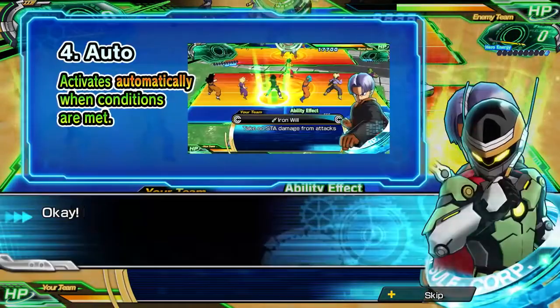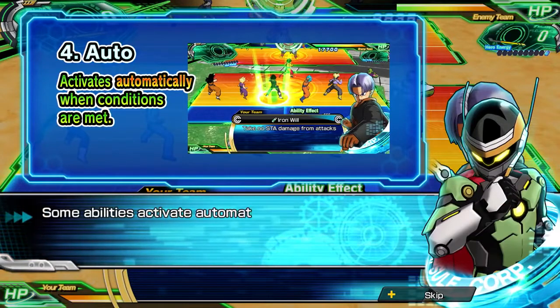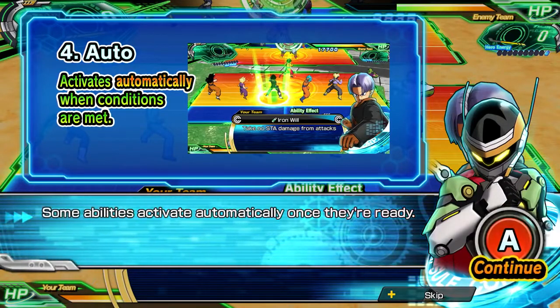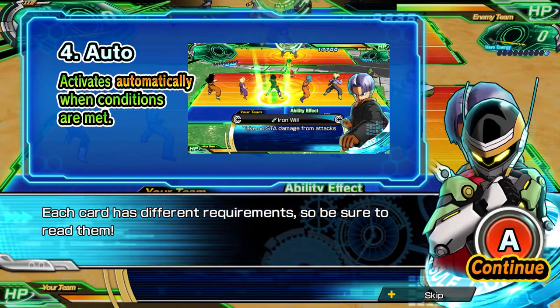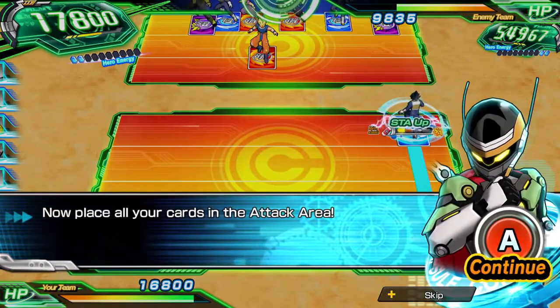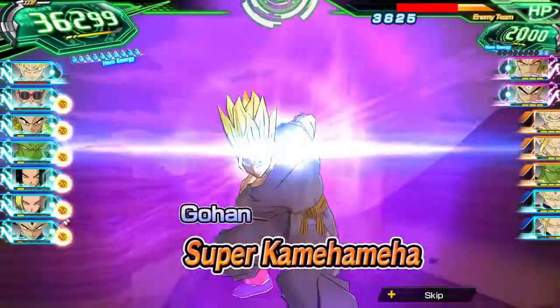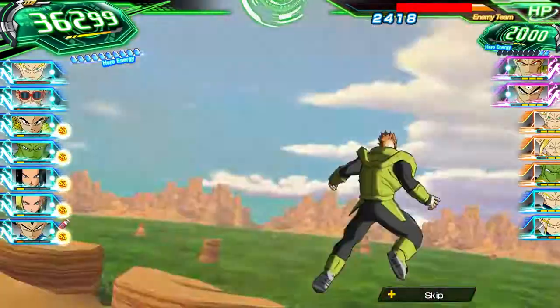Lastly we have our auto ability, and like before it is exactly how it sounds — it activates automatically when certain conditions are met. As mentioned, these can completely differ between each hero card, so the requirements to activate an auto ability as well as the auto ability itself can totally differ between each hero card you are using.